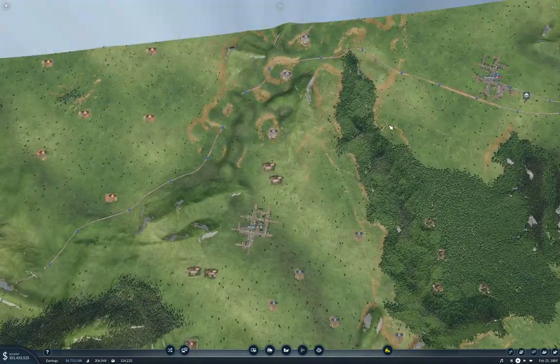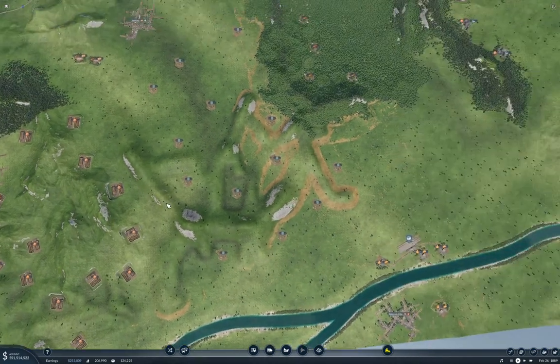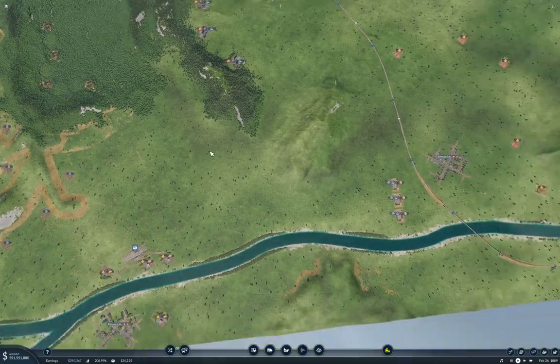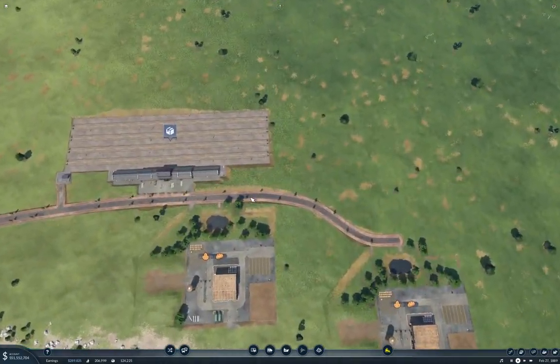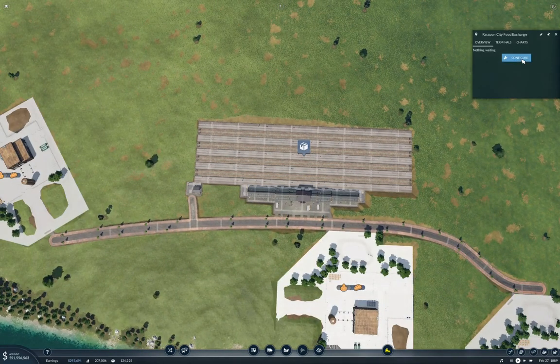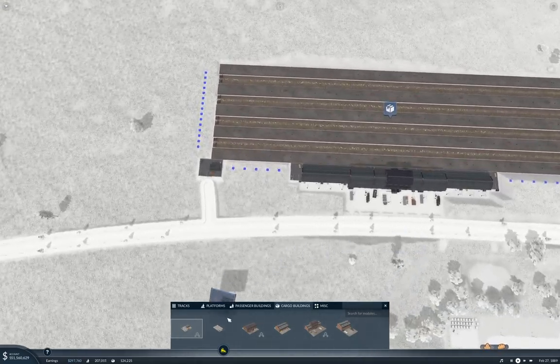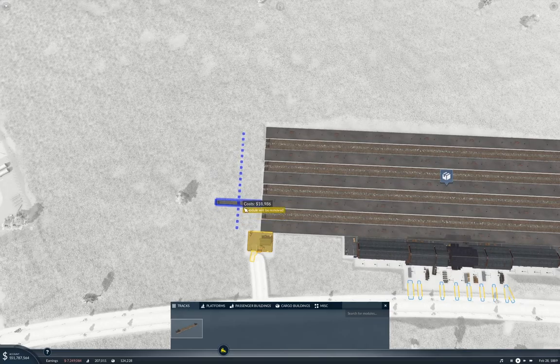Are there any more farms? One, two, three, four, five, six — there's six farms over there. So we've got 14 farms to connect up here. You know what I'm going to do? I'm going to make a split platform setup here, so we'll add length to the platforms here.